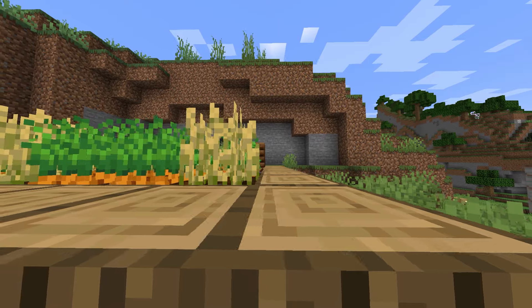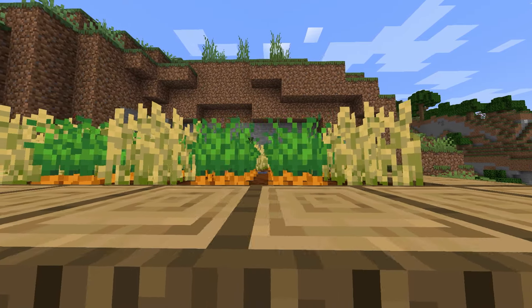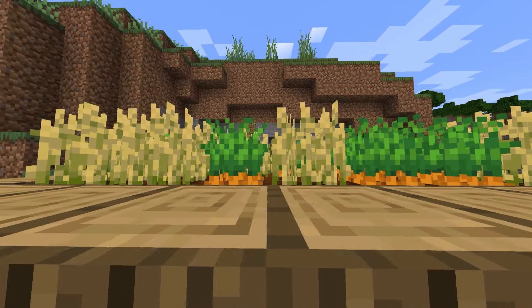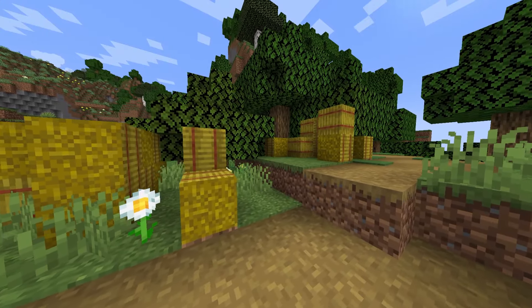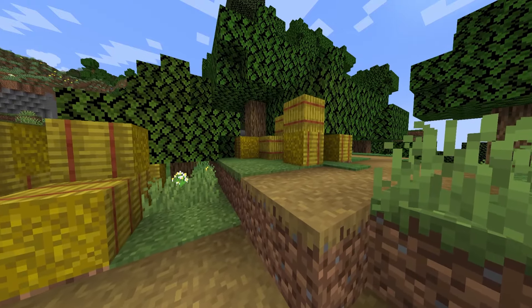Chapter 6: Farms. Let's move back to the overworld and talk about farms. Farms are essential for providing a steady supply of food and resources. They allow you to grow crops for food or harvest animals for meat and other valuable items.